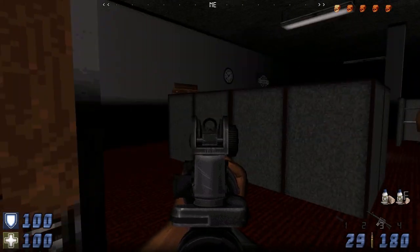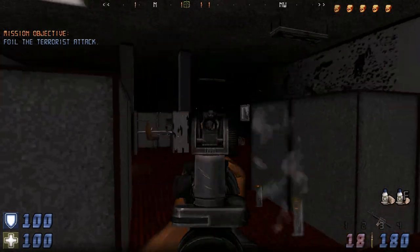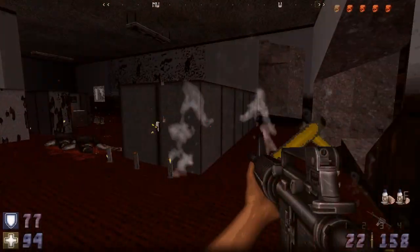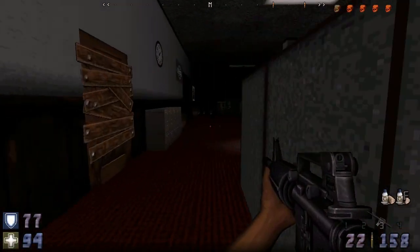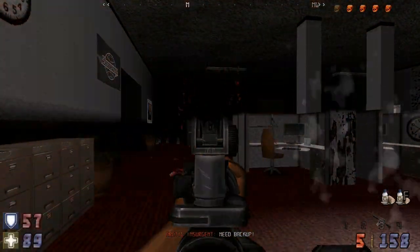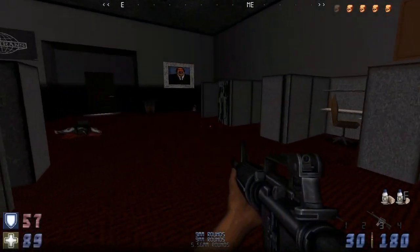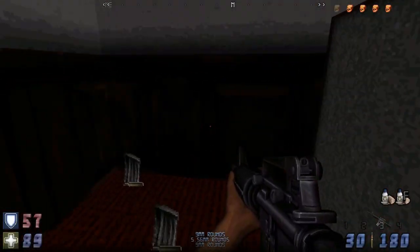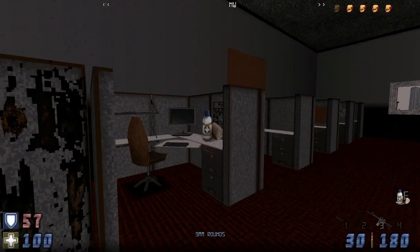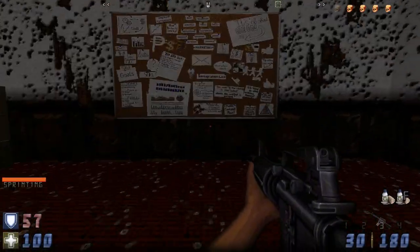Getting down the sights if you like — the iron sights are pretty small. Clear this room out and grab what we can supply-wise. This game was a lot of fun; they did a very good job on it. Going to heal up and then grab these bandages here.